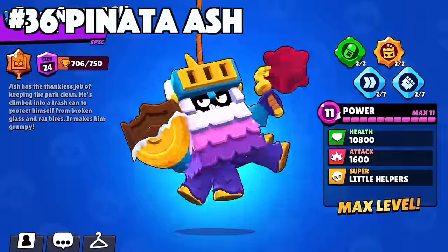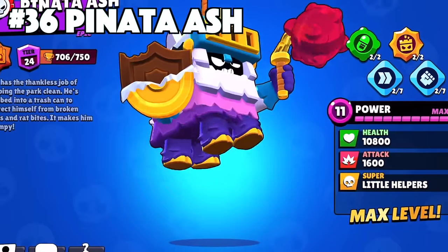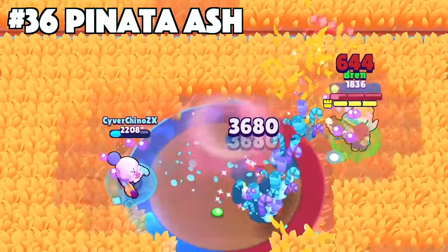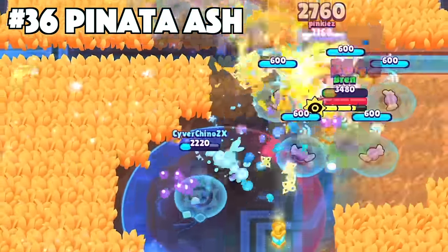Ash's best skin is Pinata Ash. Pinata Ash is going to give me a lot of hate, but it really is the best Ash skin in the game. Him in that Pinata costume with the rope even having him float in the air is amazing detailing. He's got the custom effects, animations, and texture with this skin. He also has four legs with his new mace that shoots out candy — it's a great skin.